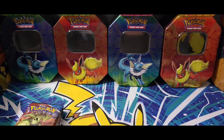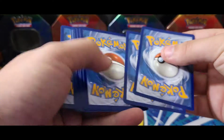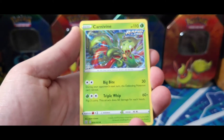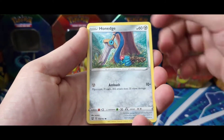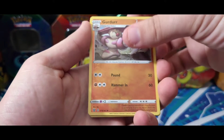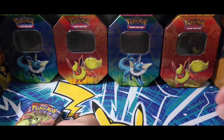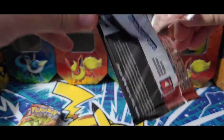Hey, we got a white code card! One, two, three, four — let's see what wonderful pool we got. We have fighting energy, Carnivine, Hera, Grumpig, Onix, Hone Edge, Gligar, Electabuzz, Bellsprout, Bronzor, got a Girder reverse, and a Luxray holo. Alright, let's see what else we can get into today.